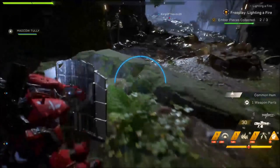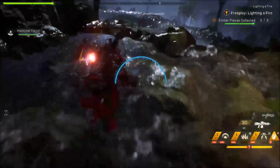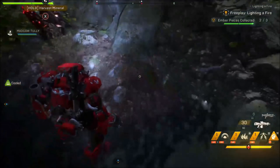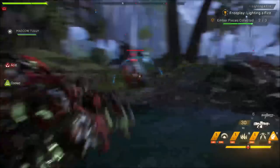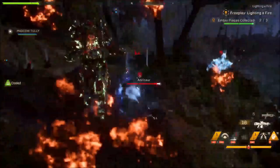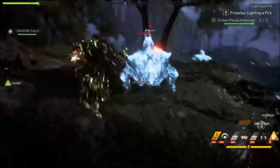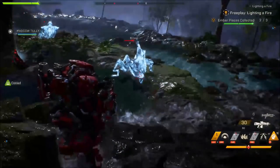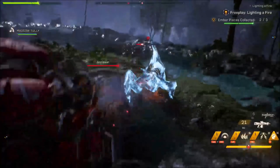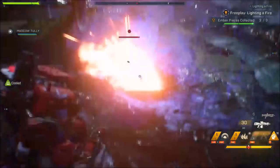Thumbs up from me on that. The ping system in Apex Legends is legendary — seeing as it's EA, there is absolutely no reason it cannot be incorporated into Anthem. It would work so well here, especially with Anthem's world design, be it for resources, chests, or enemy bosses. Highlighting a boss in between a bunch of enemies you're fighting would be so helpful and beneficial. I hope they introduce the ping system into Anthem.